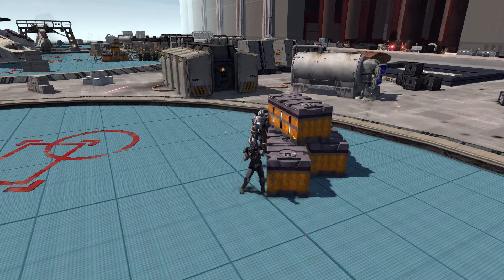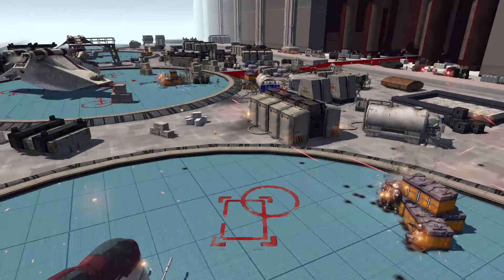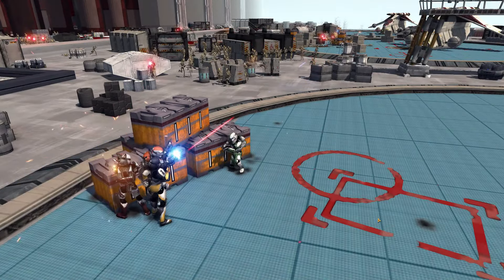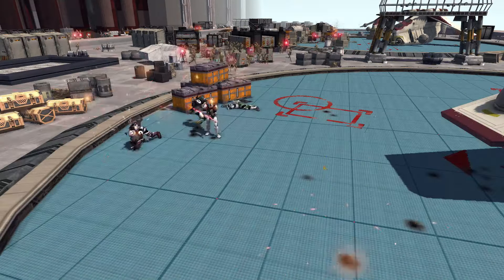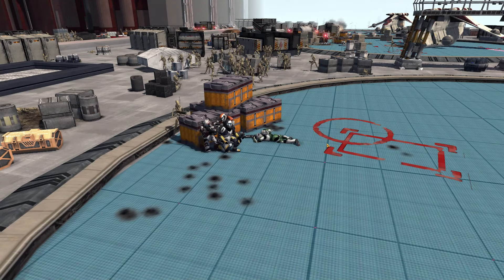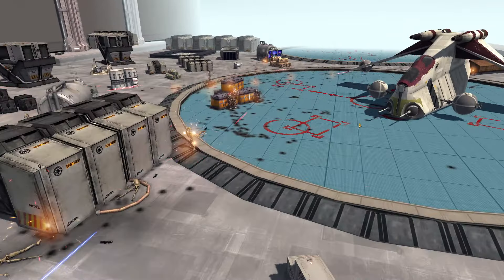The Bad Batch is finally getting involved on the battlefield — Hunter, Wrecker, Tech, and Crosshair all getting involved and taking a lot of shots. Delta Squad over here is also getting somewhat involved, but not to the degree that we need. A grenade comes in and Fixer takes the brunt of it. We might have to rethink things here because this is going quite horribly right now.